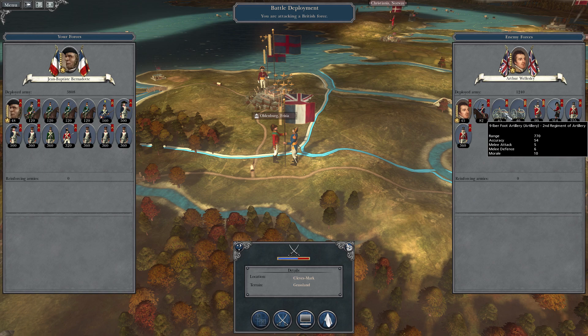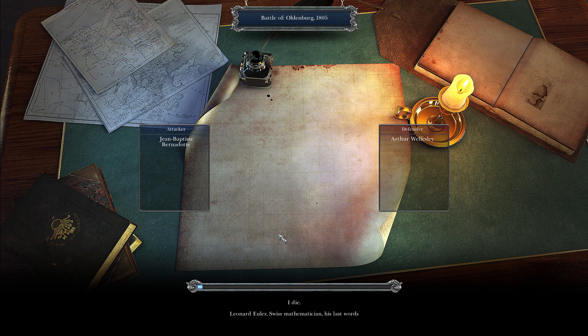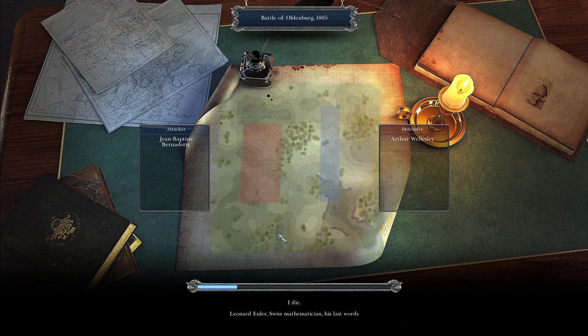Here today we've got a really good matchup. We have Bernadotte attacking Arthur Duke Wellesley, who is currently hanging out just outside of Hanover. Bernadotte, the future Crown Prince of Sweden, is going to attack him for the Battle of Oldenburg in 1805. We outnumber him slightly. They do have artillery supremacy, while we have infantry and cavalry.